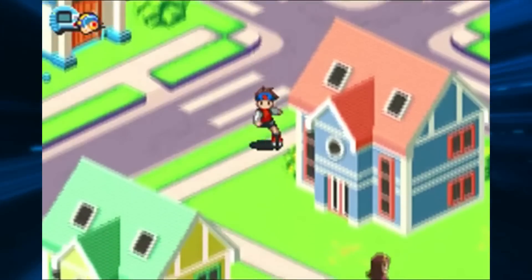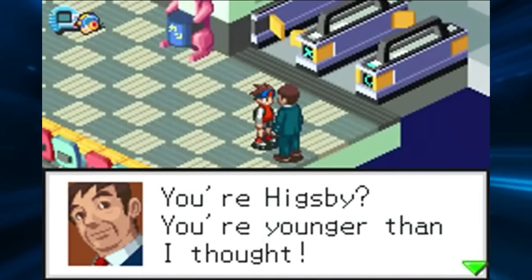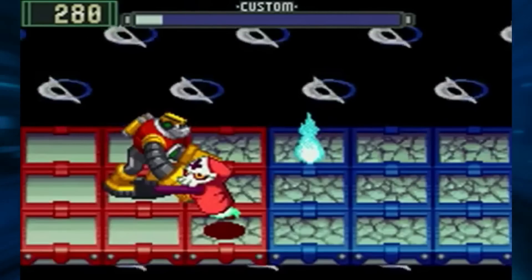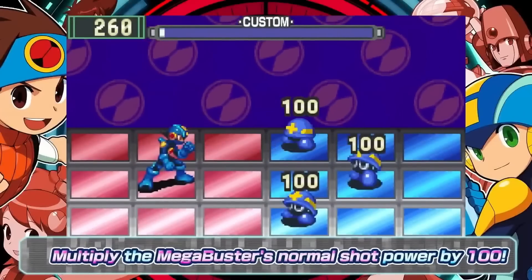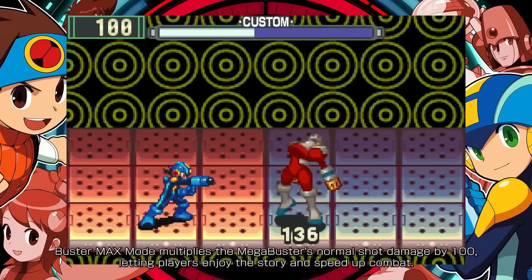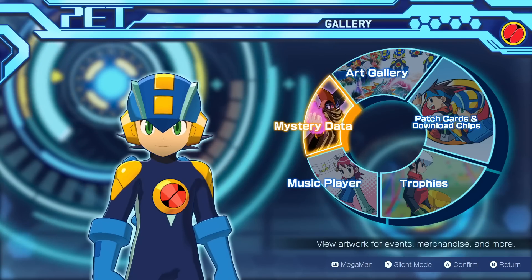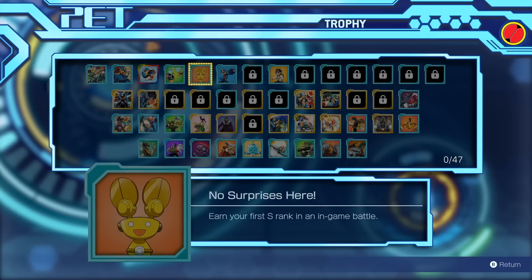When you navigate to a different area in the overworld with a different music track, there's a fade effect applied — the music volume goes down and then back up. Because of the one-second music delay, when you win an event battle, you no longer get to hear the full short version of the victory jingle — it gets cut off right before the end. Buster Max mode adds a times-100 multiplier to your normal shots, making it great for getting through games faster. I can also confirm that Buster Max mode does not disable the ability to earn achievements, so you can cheese away.